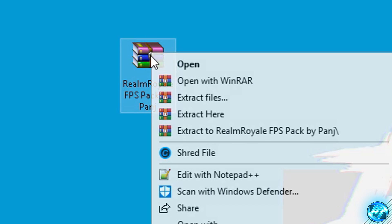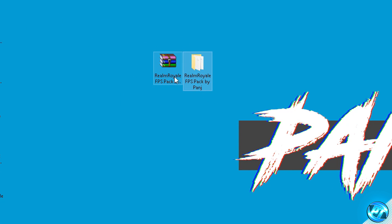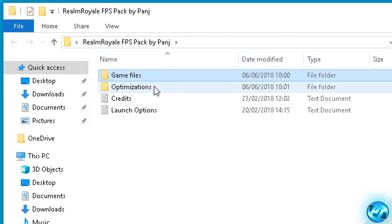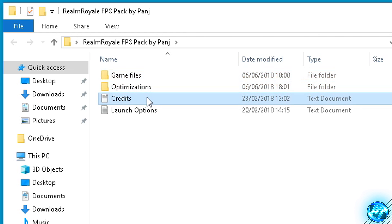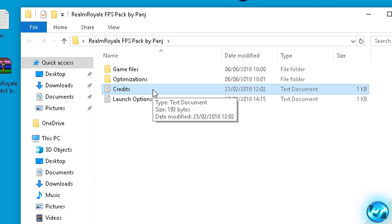Once you have one of those programs, right-click on the file, go to Extract Here, and you'll be given a folder with the same name as the file. The folder we're looking at is Realm Royale FPS Pack by Panj. Inside the FPS pack you'll find a game files folder, an optimizations folder, credits.txt, and launchoptions.txt. The credits.txt contains the original download links and websites for any of the optimizations and programs included in this video.